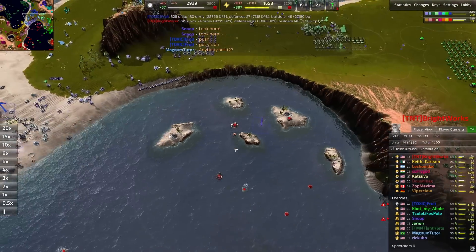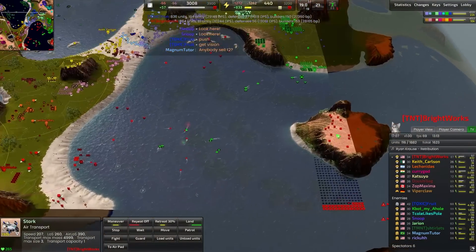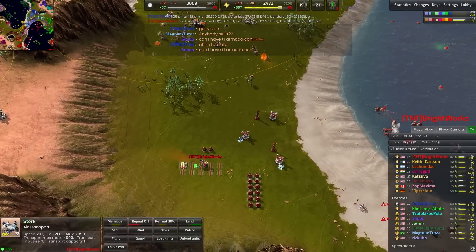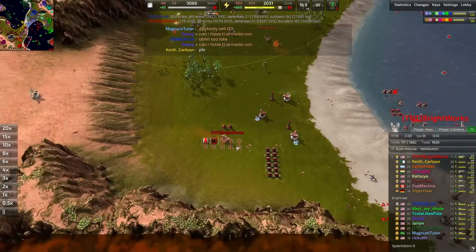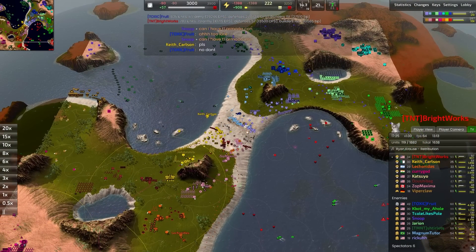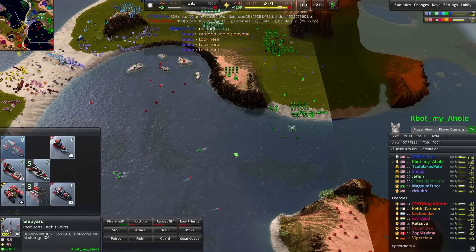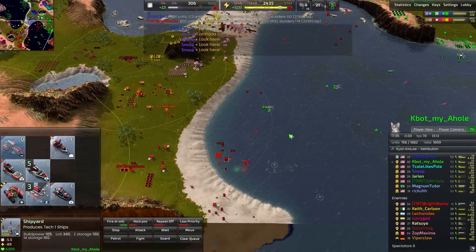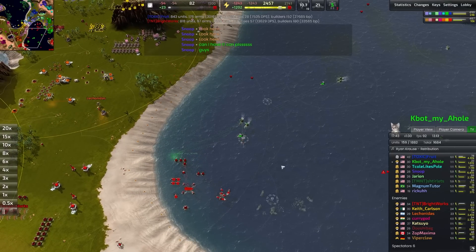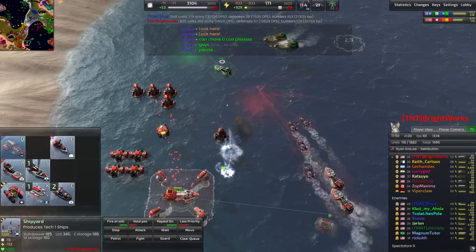Built a heavy laser turret to shut down these metal extractors — lets me start pulling metal out of the ground. I think what I should have done is use a transport to move the T2 over to this island, upgrade all these to T2 mexes, and start working on the T2 economy. I went for the advanced energy converter so all the basic ones would shut off, but that drained a whole lot of my power. I probably should have gone for a fusion reactor.